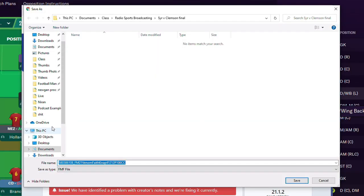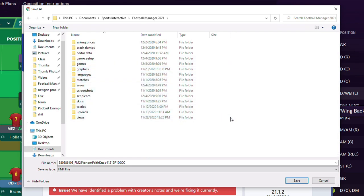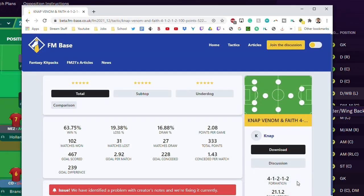To install a downloaded tactic, go to Documents, Sports Interactive, Football Manager 2021 — or whichever version you're playing. These tactics will still very likely be effective in other versions, but keep in mind this tool is mainly for Football Manager 21. Then go to the Tactics folder, which should already be there. If it's not, create a folder called Tactics in that spot and the game will read it the same way. Then click Save.